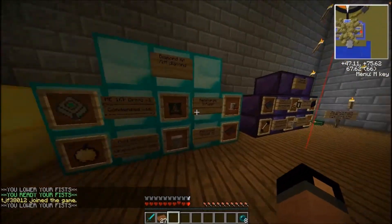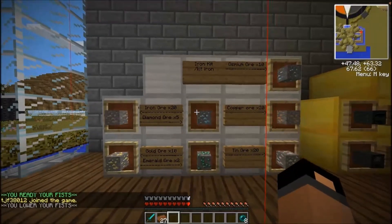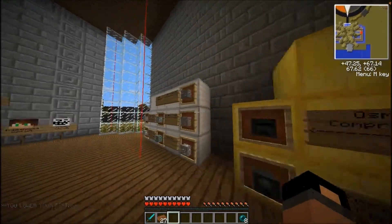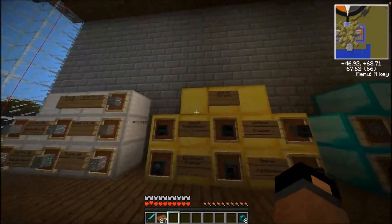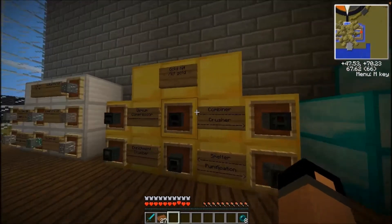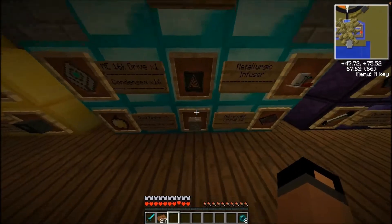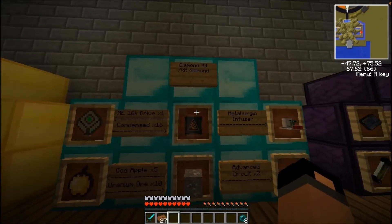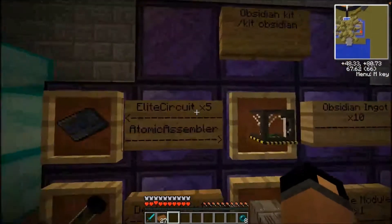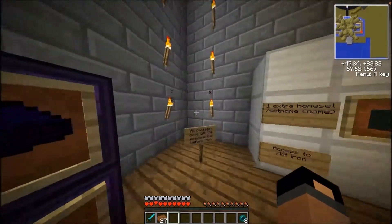These are the kits. I'll go over those real quick. Iron lets you get all of these ores and access to slash kit iron. Gold gets you all of these machines and access to kit gold. This is the diamond kit — uranium ore and access to the diamond kit. Same for obsidian — all this good stuff.